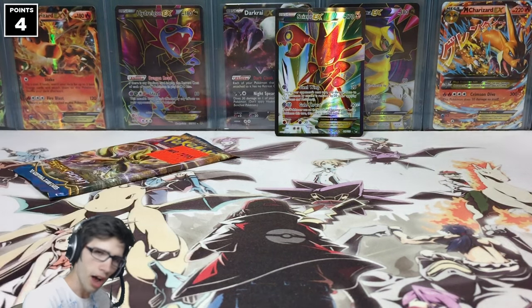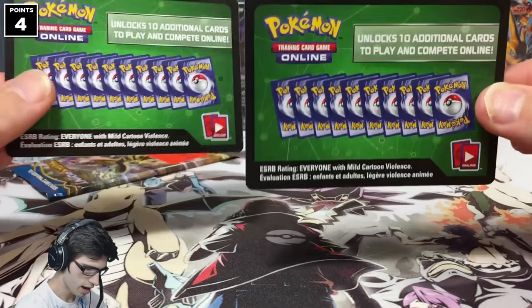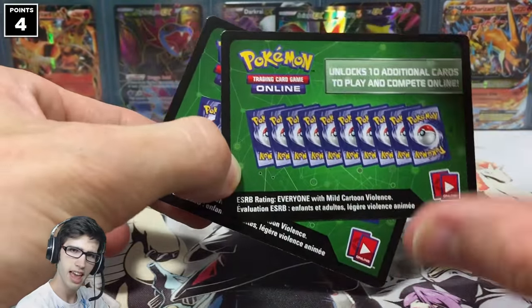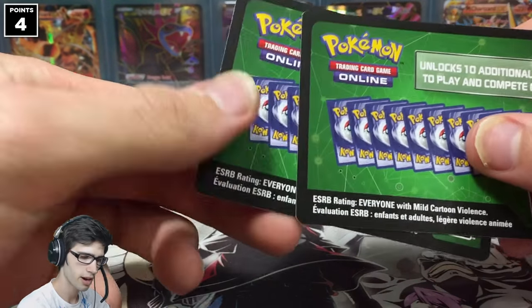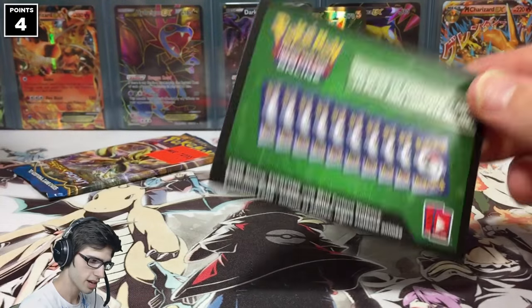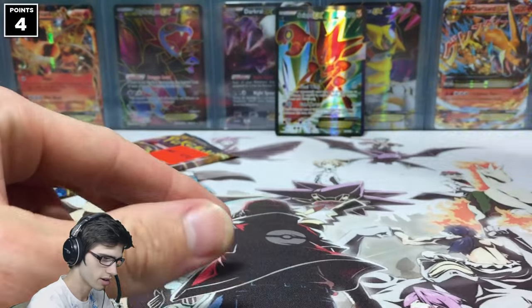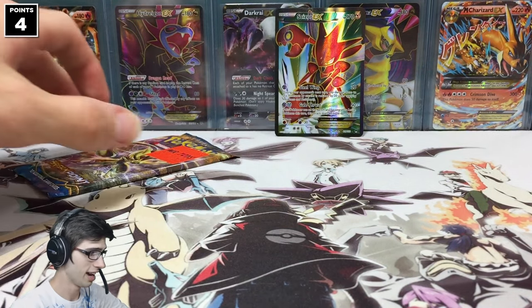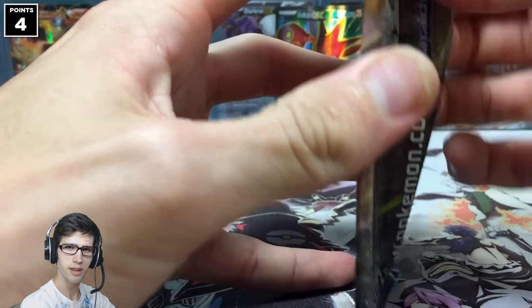I want to quickly point out: these are the first two codes from the opening — do you see how both are the heavier codes? In the first pack we got a regular rare and in the second we got a full art, and they're both the heavier codes. I have no clue what the deal is there. Let's move on to the final pack.